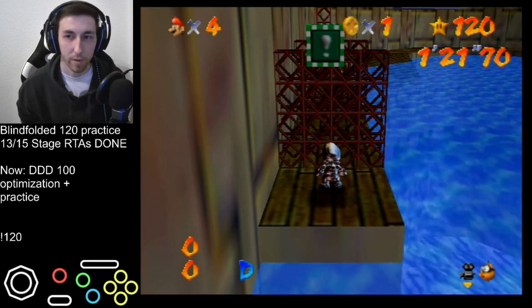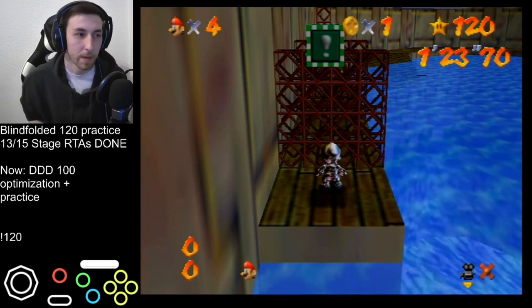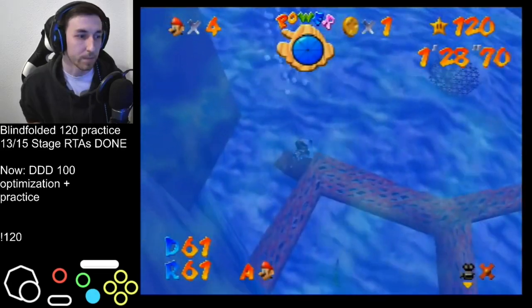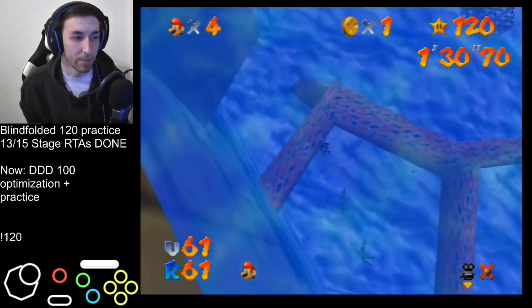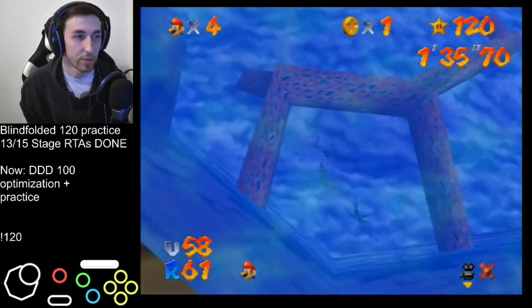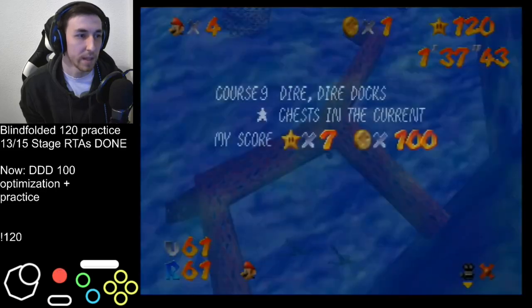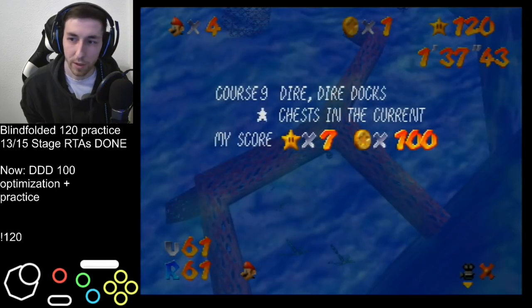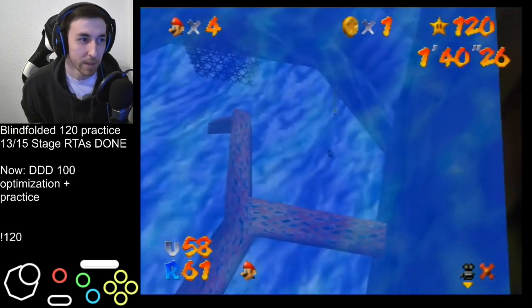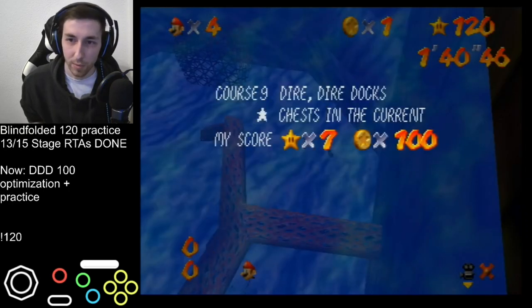So look at this - this is my normal setup. What I do is lock the cam with C-down, ground pound, hold down-left, walk into the water, then hold up-right towards the coins. Look exactly where he enters - he basically enters in this corner in between the coral going into the wall.